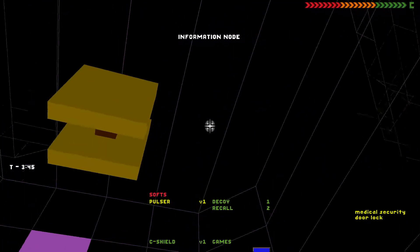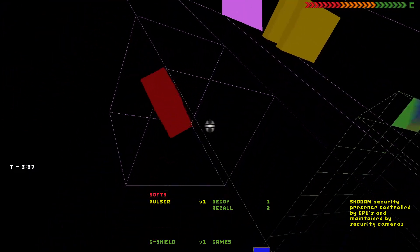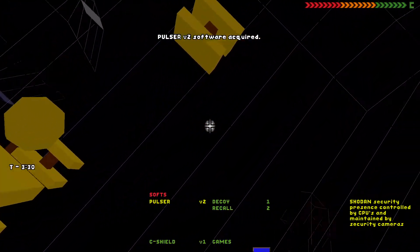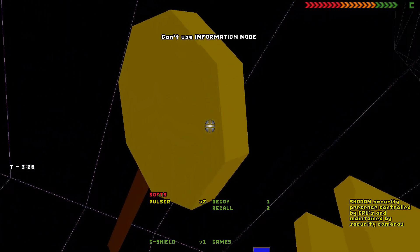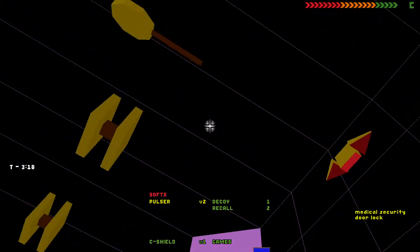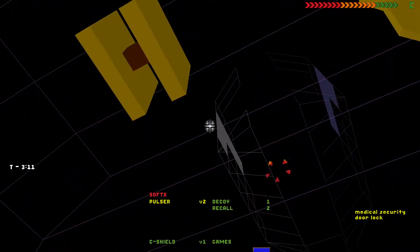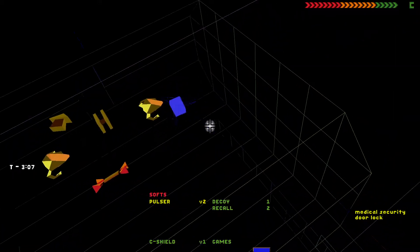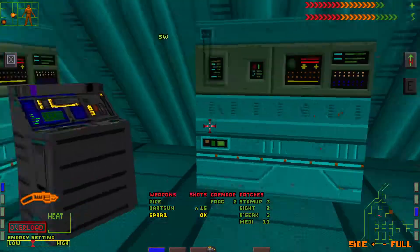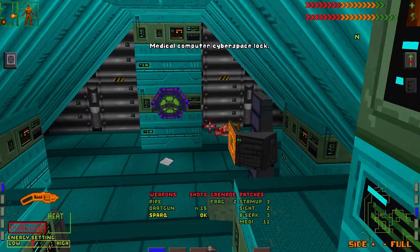Medical security is controlled by CPUs and maintained by security cameras — that's important. We found a pulsar level two upgrade — nice. I've gotten a little turned around in here. This is also one of those things where people will get motion sickness, and if you do, I apologize. We can see other areas we might go to later. I think the entirety of this cyberspace world is built all in one area but just separated into various interconnected rooms. We failed to open the door, so I've got to do this again.